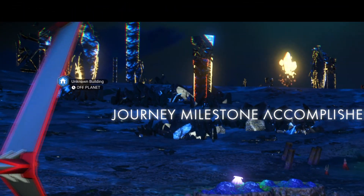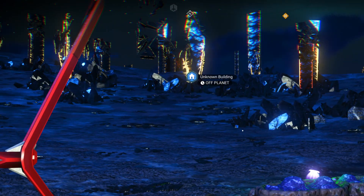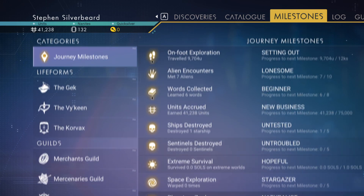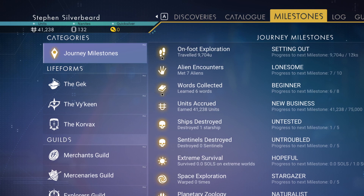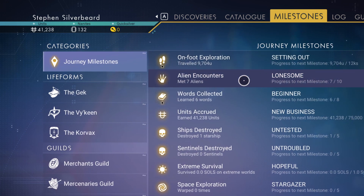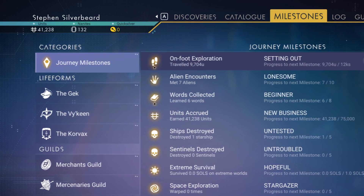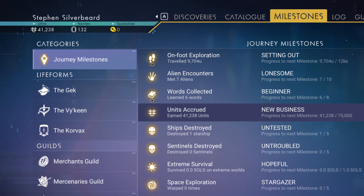That gives us one of the more difficult milestones — we've discovered all the creatures on one planet. For anyone new to the game, these are progression milestones. Some are incredibly easy like on-foot exploration, and you need to get each one to 10. These milestones relate to what you can unlock on the Atlas mission — if you haven't got sufficient milestones you can't move to the next step in the Atlas path.